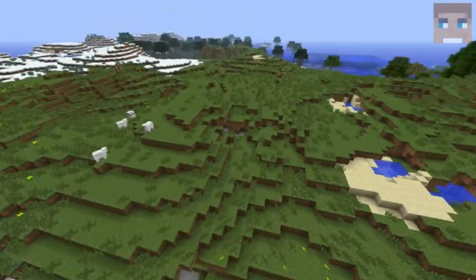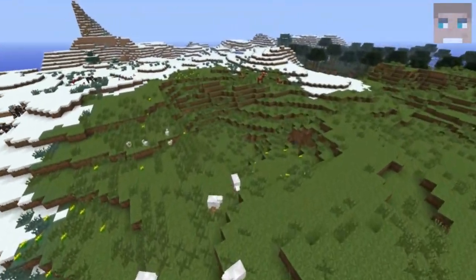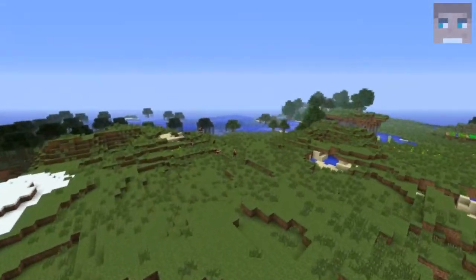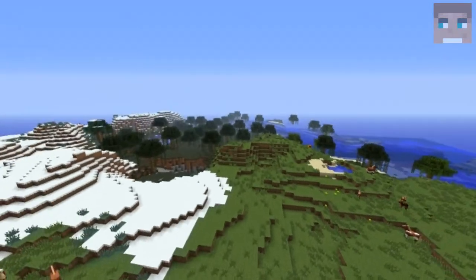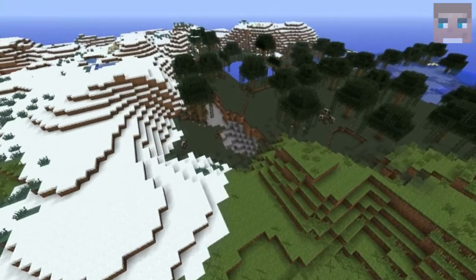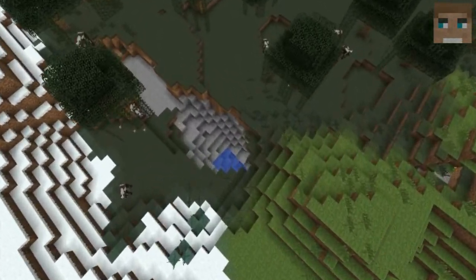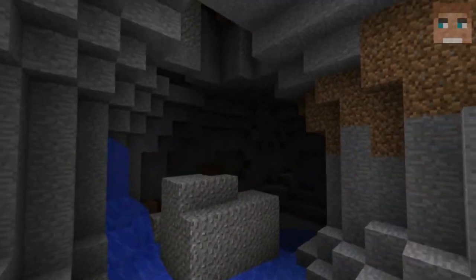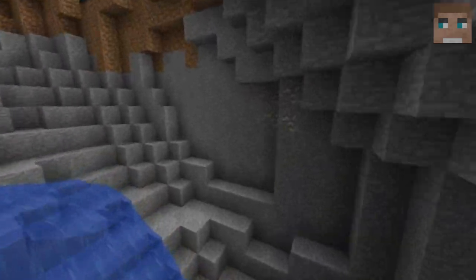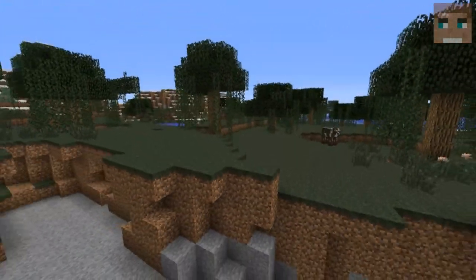I've got lots of caves over here as well as sheep, chickens, and cows over there. We got a big cave entrance right here which is leading into several small pieces of caves, but I don't want to go further into that because I want to check out the village.